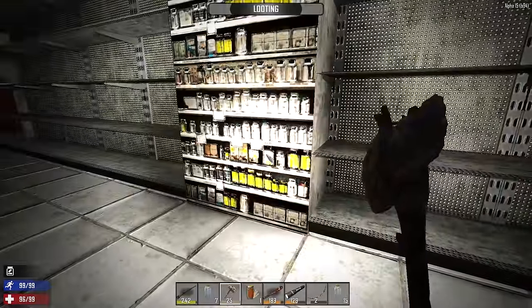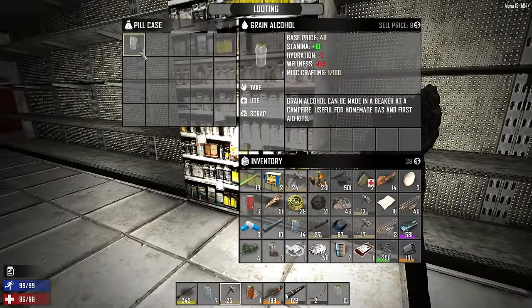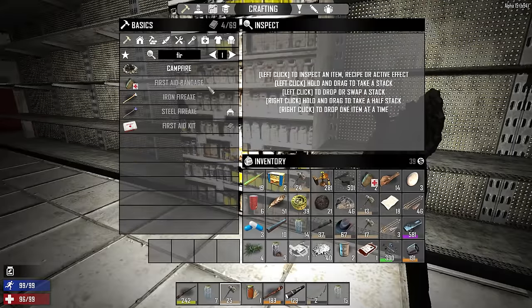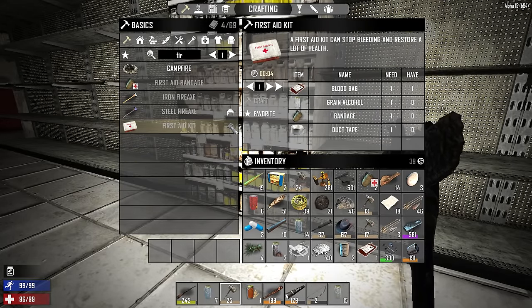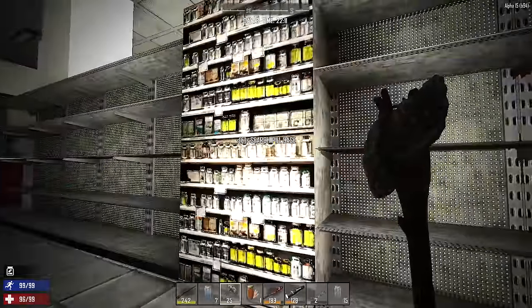Nighttime is officially here, so if zombies catch whiff of us it's going to be a lot harder to handle them. We have a couple hours before they do. What do we need to craft the first aid kit? We might have the necessary ingredients right now - we don't have the book for it so it doesn't matter. We have the grain alcohol and the blood bag, and there's literally a zombie on the other side of that wall.